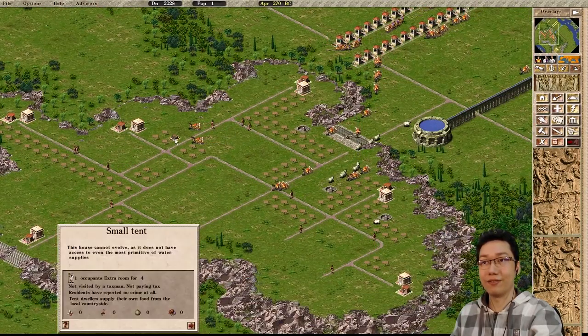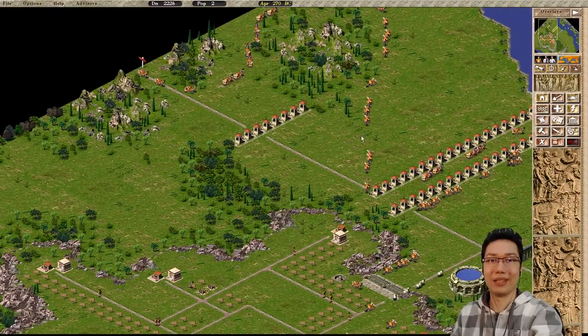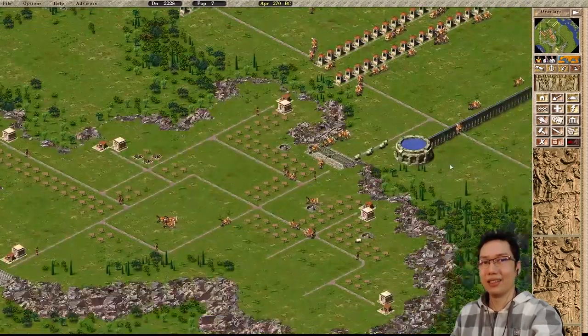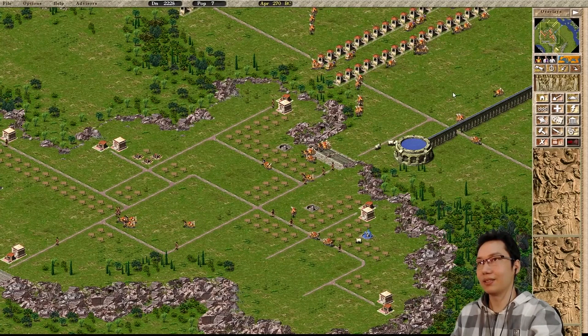Is our first house down? Population one — there we go, the first house! One occupant. That's the first house of the city — remember that for the end of this mission, because it's going to look amazing comparatively. Aqueducts cost eight, still more expensive than wells.